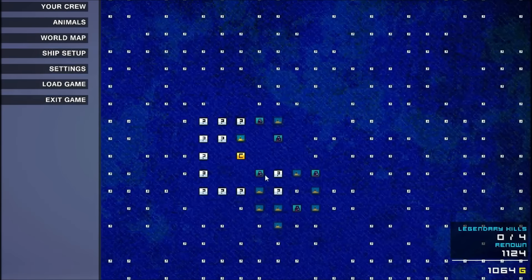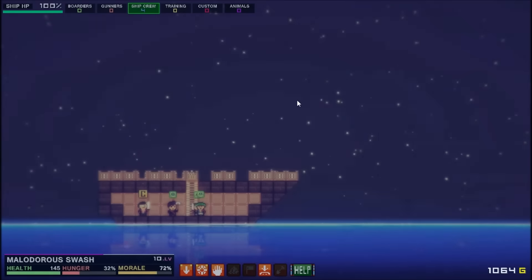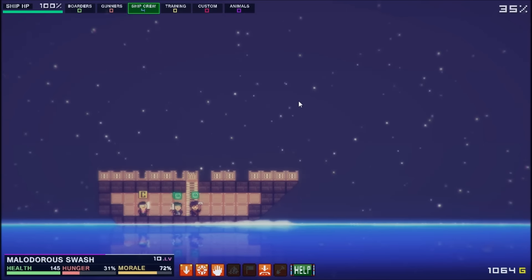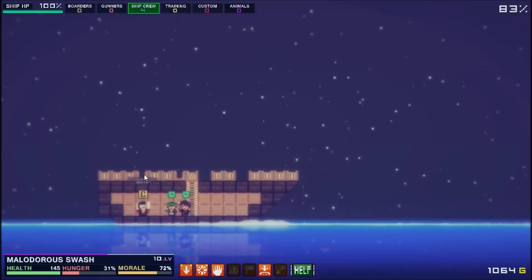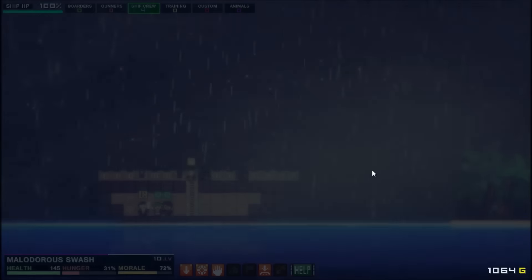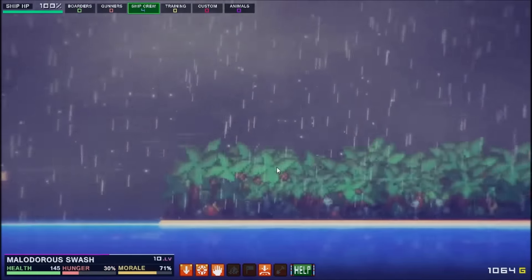Let's check out the world map — we're here. Let's start heading west, we'll go this way. We are keeping our eyes open for anything like a cannon that we can drop into these slots here. I do not know if such a thing exists, but we are hopefully going to find one. Also, I would like to build like a mast or something. Oh, apparently we're at an island.